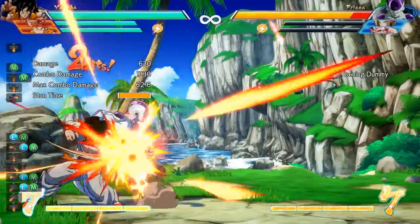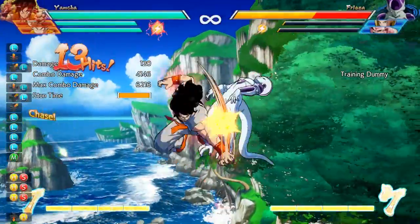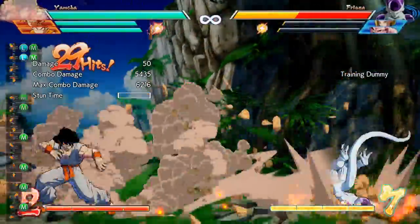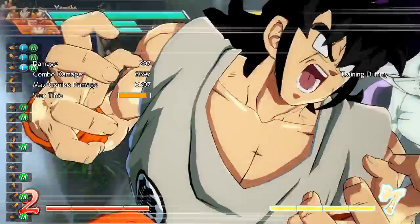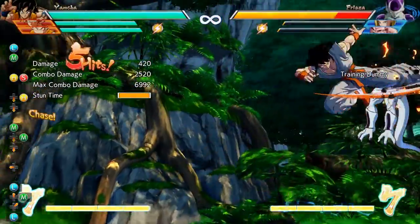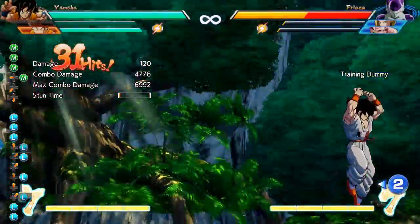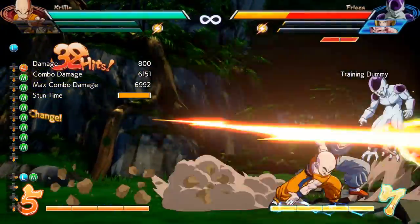Yamcha also has crazy potential as an anchor, as he's really good at making use of both Sparking Blast and a lot of meter in order to do a lot of damage with just him alone, as you can see applied in this combo. The last combo builds on the principle of Yamcha working well with assists — I knock them up and then knock them back down into Goku's beam in order to pick them up, and then after the second knockdown, you can DHC into your other character for a big amount of damage.